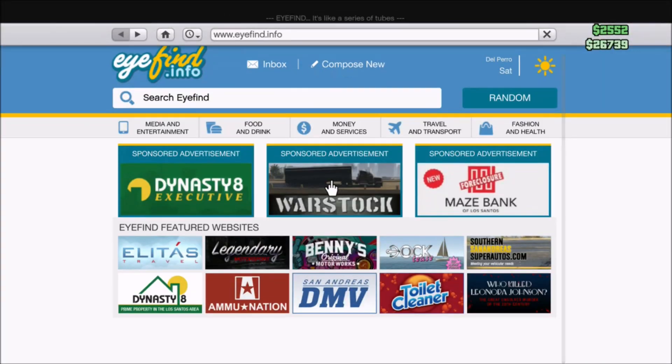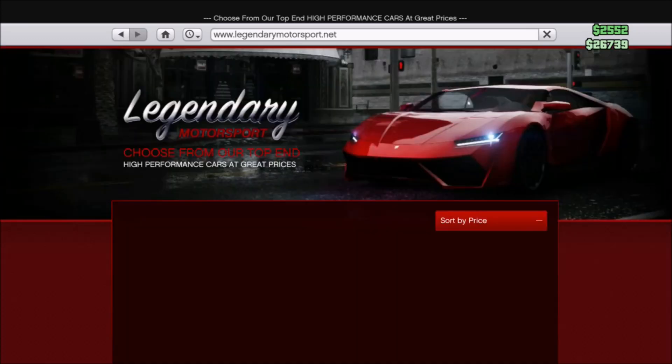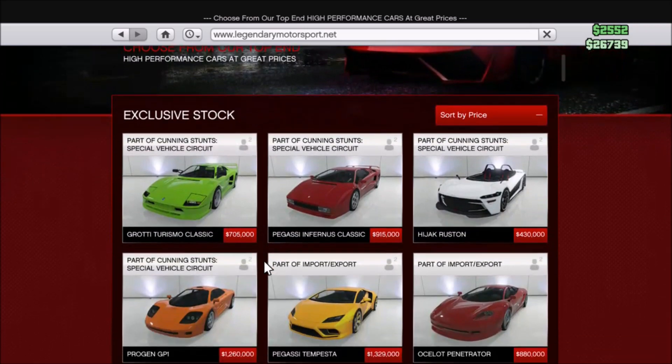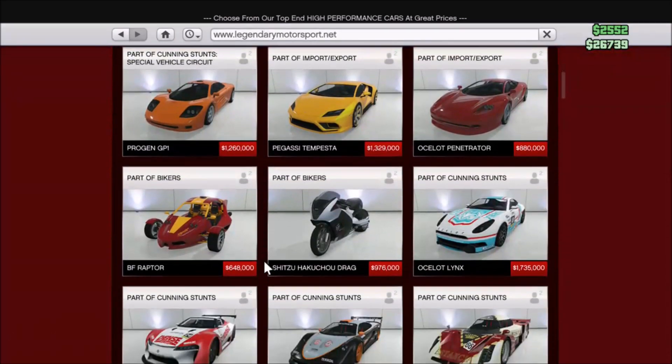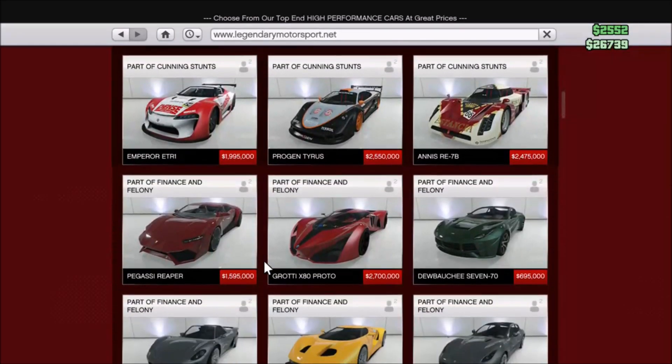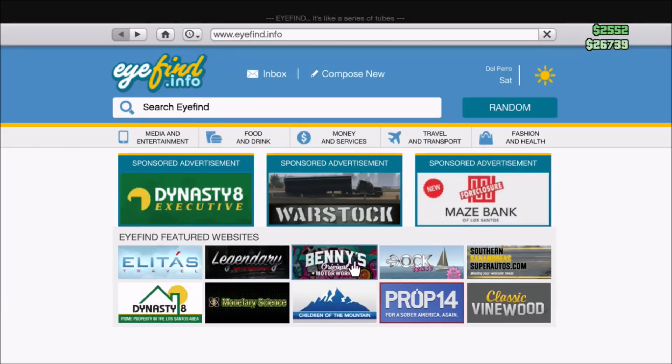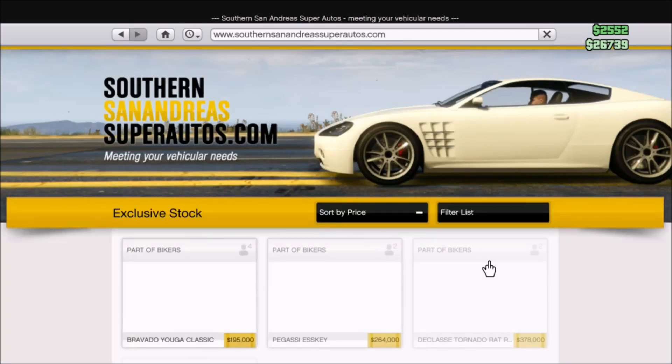Going through all the different vehicles, you can buy tons of different stuff — armored stuff, sports stuff, classic old-school retro stuff, bikes. What I'm going to go ahead and show you guys is the stuff that you cannot buy. This is stuff that you have to go ahead and find in the game.